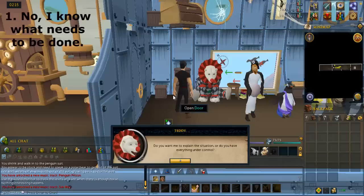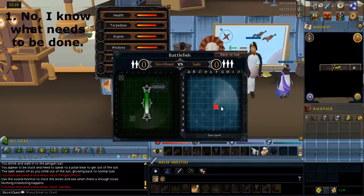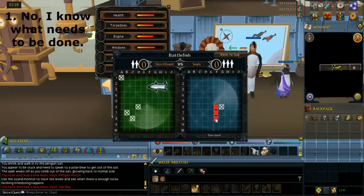After the cutscene, don't pick any options yet — I need to explain what to do first. You have to play another game of Battlefish, but it's slightly more complicated this time. There's a chart in the background, and the important thing is your health at the top. Think of it as a timer because it'll go down over time. If it runs out, you basically lose. If you lose, you have to go back to the seal near Ralka, talk to him, then talk to Teddy to reset the game.